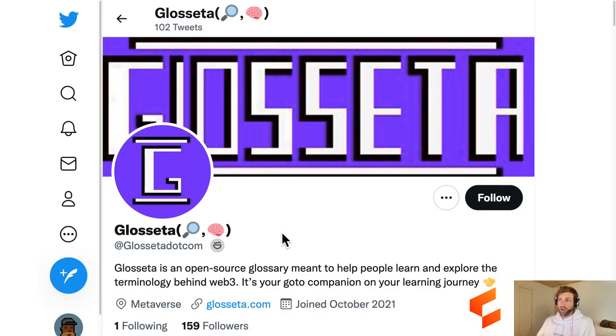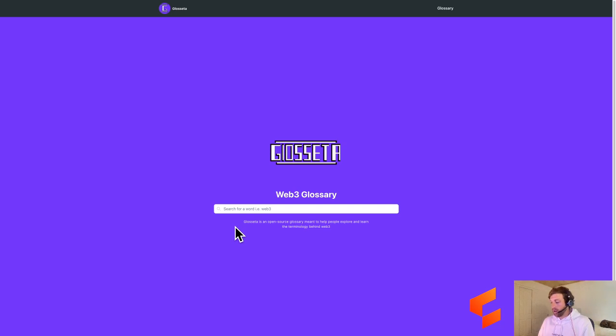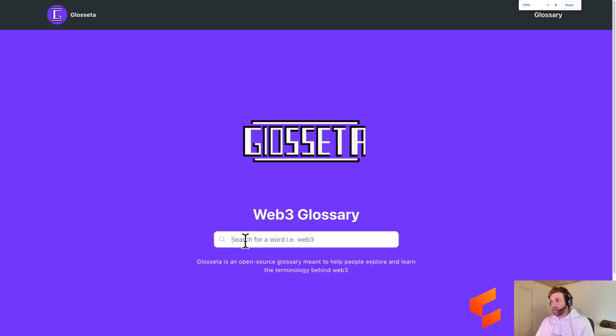Moving on to Glosseta. Glosseta is an open-source glossary meant to help people learn and explore terminology behind Web3. It's our go-to companion. For anybody watching this, you probably don't need it because you're probably all over it and one of the smartest people among your friends around Web3 and crypto, but it is a pretty good glossary.